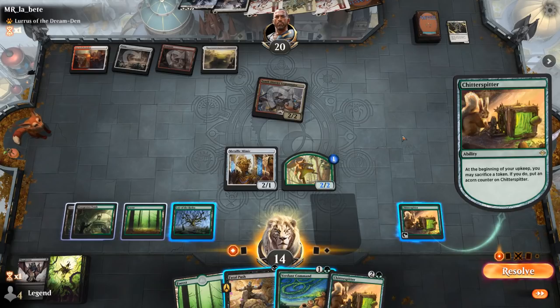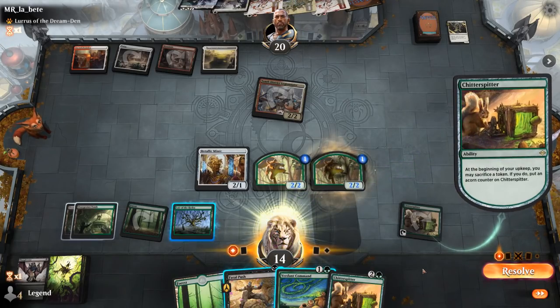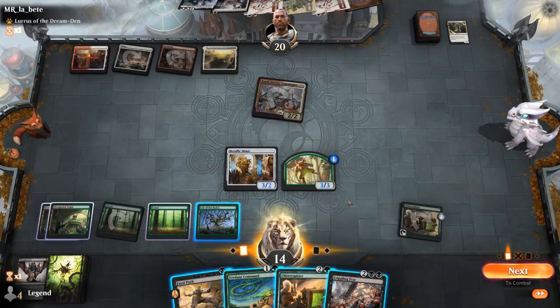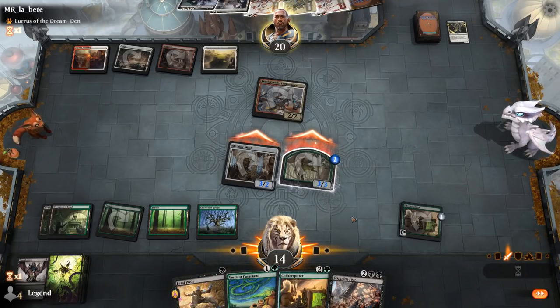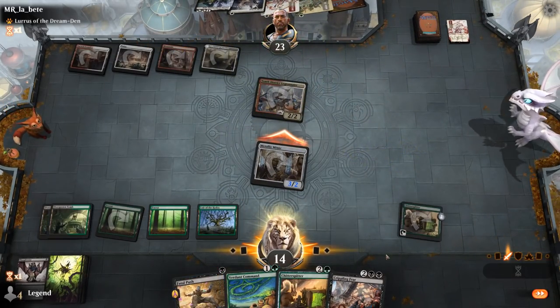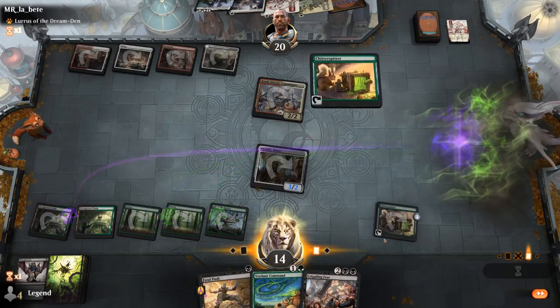Opponent keeps up two mana, so yeah, don't mind making a token to then sacrifice to Chitterspitter, and then we can play another one and activate it. Crippling Fear also potentially quite good — it's not going to kill the Legionnaire if they use Defiant Strike. So I think we just attack and see what they do. If they Lightning Helix we could decide to Fatal Push. They helix the token — Chitterspitter activate is still the more mana-efficient play overall, and we'll activate main phase, put another stop on upkeep.